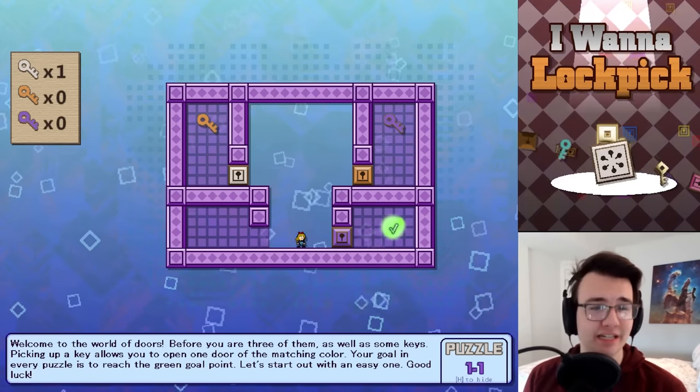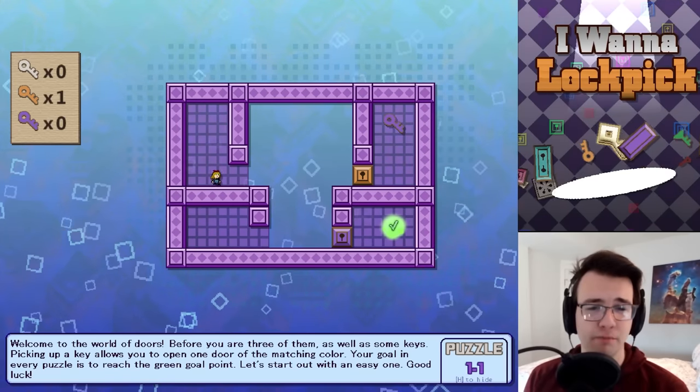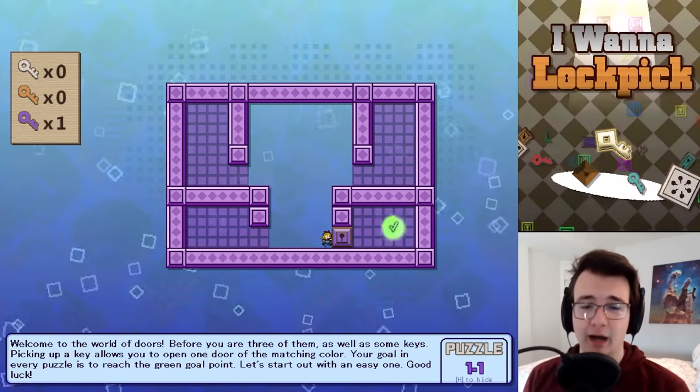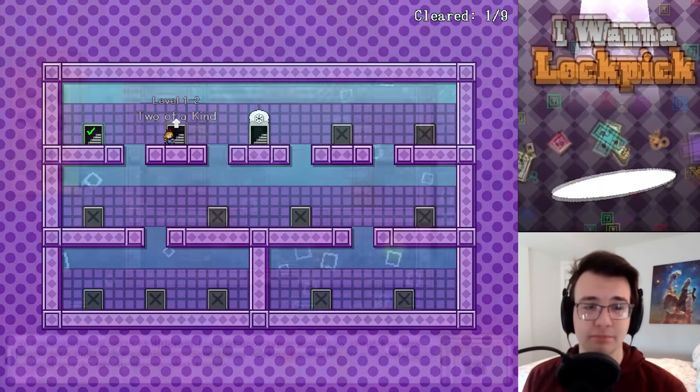It seems to have a simple premise: you pick up keys. I can see in the upper left the keys and their colors. I can double jump, and keys open colored doors. It's a very simple premise. A lot of puzzle games do this sort of thing, so I'm not immediately impressed.